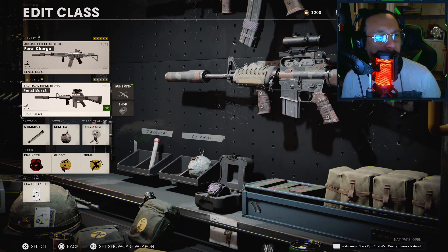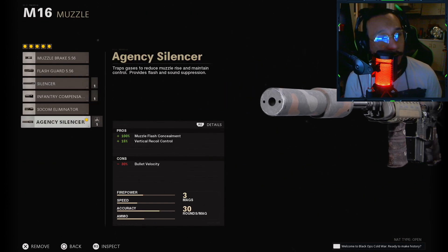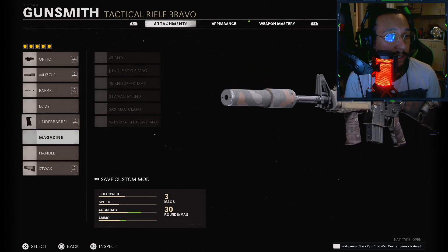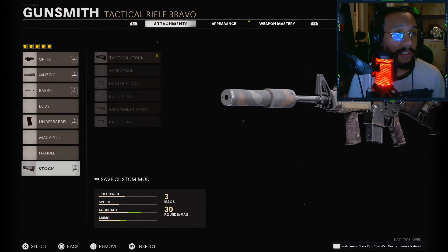For the M16 — the Feral Burst blueprint — on the optic you're rocking the 3x optic; the muzzle is the Agency Suppressor; the barrel is the Strike Team, which is a pretty decent barrel for the M16; the underbarrel is the Field Agent Foregrip, which is a great attachment; and the stock is the Tactical Stock, which gives you aim walking movement speed by 65%. Pretty good.